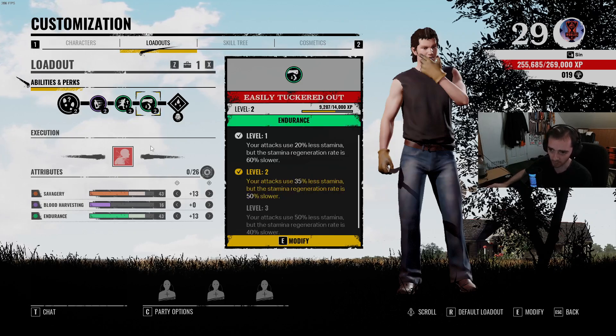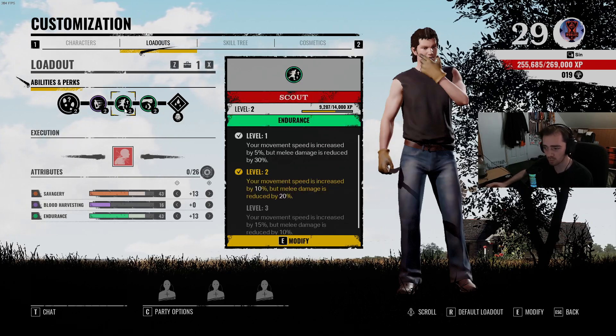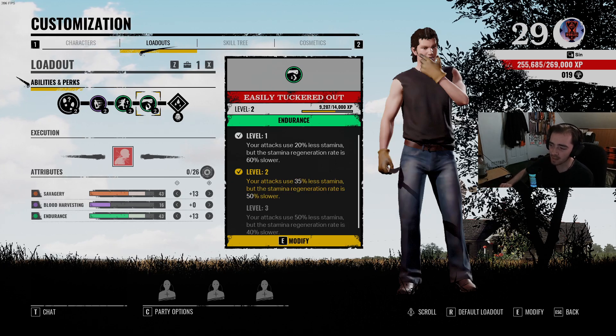The reason why I'm running this build is: I think being able to run faster — movement speed increases — is always good. So having that 15% movement speed... it's only at level two right now, so I'm actually doing 20% less damage instead of just 10. But even with just the 10% movement speed, it's very hard for victims to get away from me. And then combine that with Easily Tuckered Out — we have only 35% less stamina on my attacks right now, and it's not even 50% yet, so it could be way better.